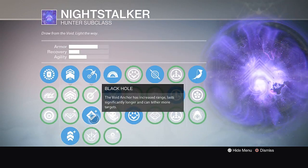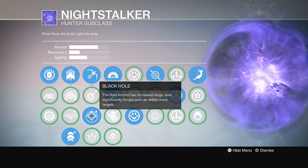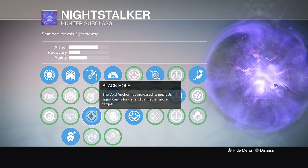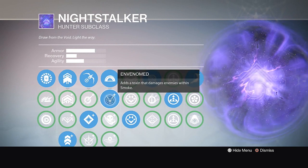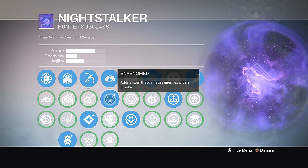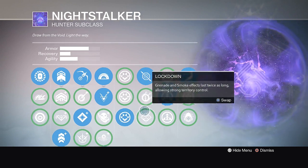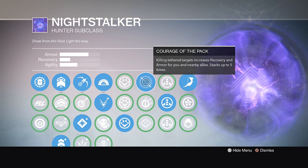I have triple jump and then Black Hole. I don't use Quiver because I just want to tether enemies together so they can't run — if my teammates are nearby it's an easy way to pick them off, and it makes the tether last roughly twice as long. For the smoke bomb, you want the Toxin perk — really good, especially if someone's weak and you don't have a grenade, just throw the smoke bomb and they'll die. Path Unknown gives a bit of recovery, and Courage of the Pack helps out nearby allies after a Night Stalker kill.